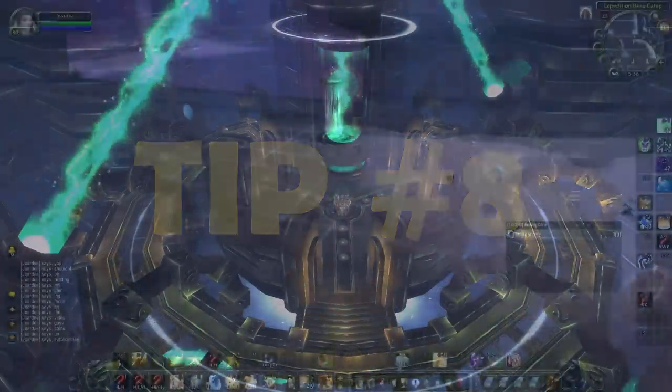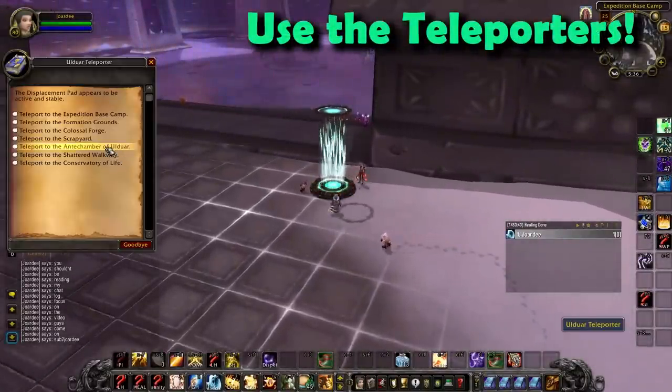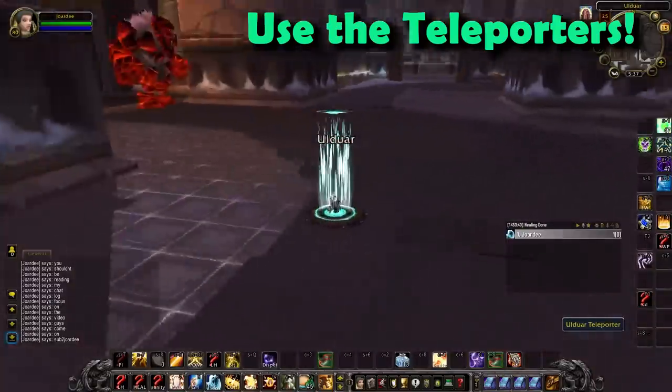Tip number 8 — this is an obvious one. There are teleporters all over the place in Ulduar and you should use them to get from place to place quickly. If you accidentally click somewhere you don't want to go, just click the teleporter again that you landed on and select the right room. Pretty nice.